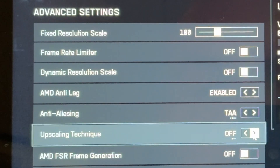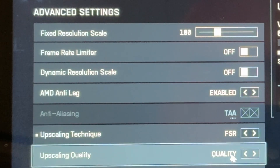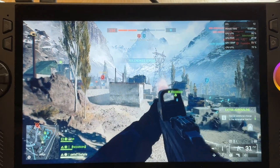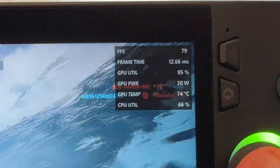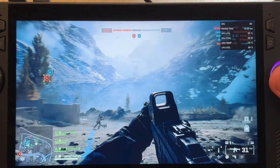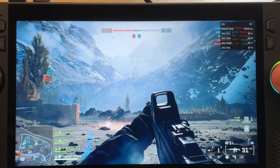Let's enable the upscaling technique from Off to FSR, keep the upscaling quality on the Quality setting, then go to the AMD FSR Frame Gen option and enable this. Back in the game — wow, we're now hitting well into the 70s FPS, which is awesome. And while it does feel so much smoother now, there's some pretty heavy graphical artifacting going on, which is pretty unpleasant.